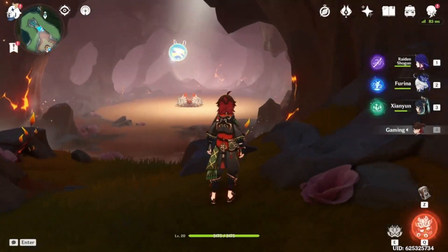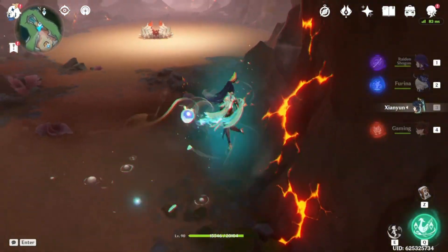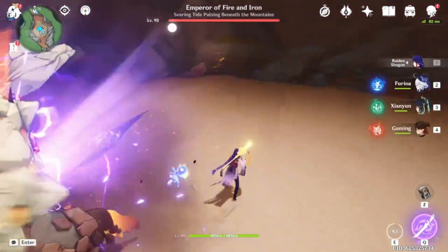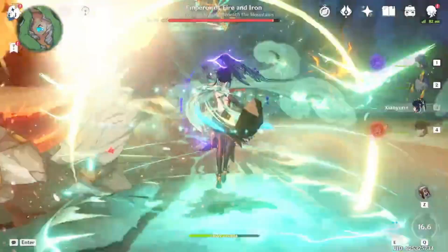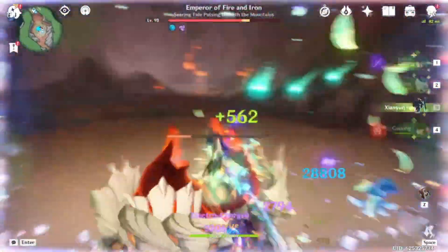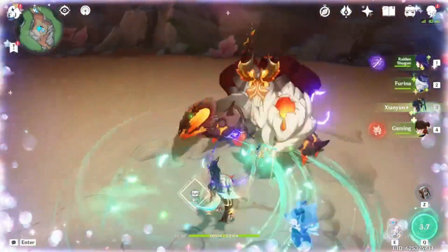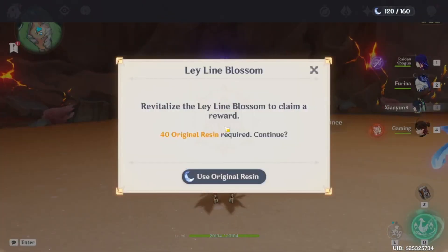Let's fight this boss one more time. Gaming is just here to look pretty and cheer from the sidelines. We're going to use our DPS. He does have a shield but once it's broken he's over. Look at that — 57k, 51k — he's dead already! Our Xianyun is pulling in the damage. It only gets better from here as I get better artifacts for her.